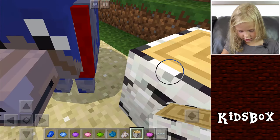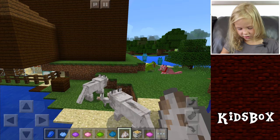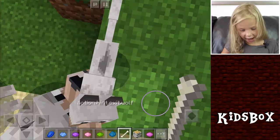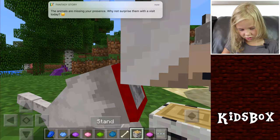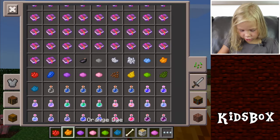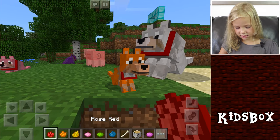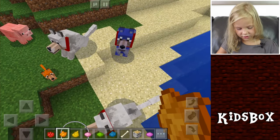Sit. One, two - a baby wolf! Look how small they are compared to the older ones. They rush towards the bone. I'm sitting on the baby wolf - hope I don't squash it! Come back and I'll tame you. Red, orange, yellow - would you look good in yellow? Orange? Or red? I think orange, because your parents are like red and yellow. Red and yellow make orange!